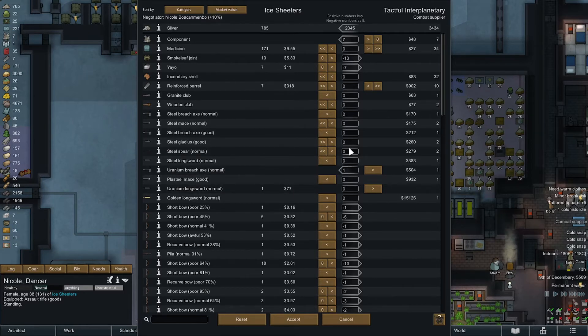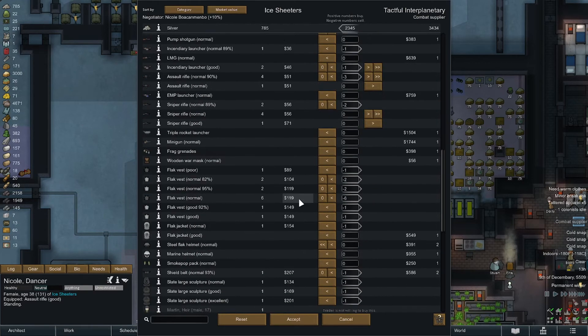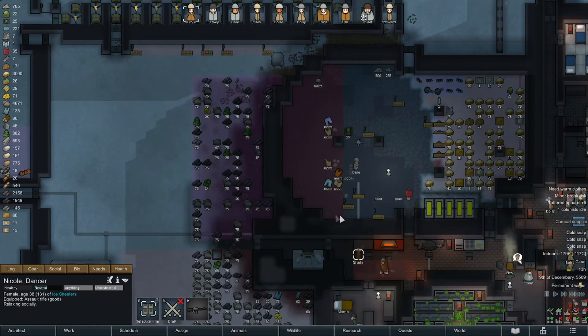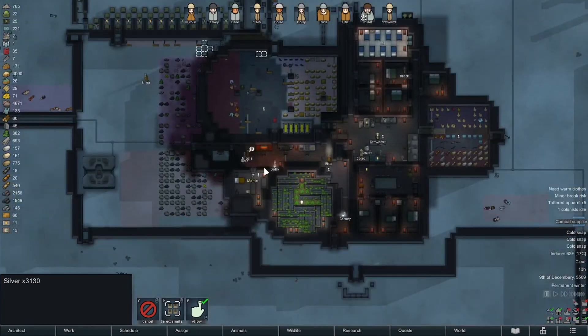They'll smelt that down right away — we'll see what we end up with in terms of uranium. We should have extra plasteel to make at least one plasteel sword. We're gonna keep this uranium long sword — though we might have to smelt one. I think we're 30 to 40 short. Can I sort these by name? Okay, accept. We cashed in big time.